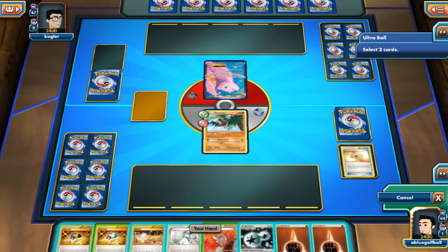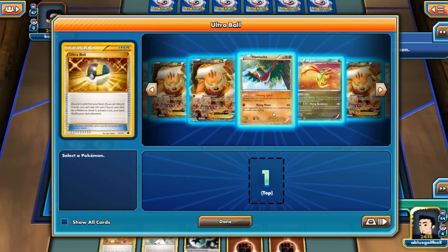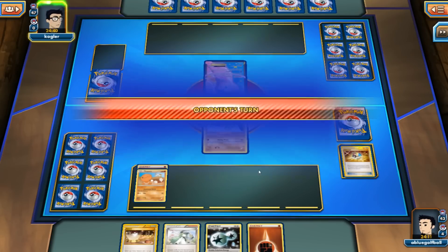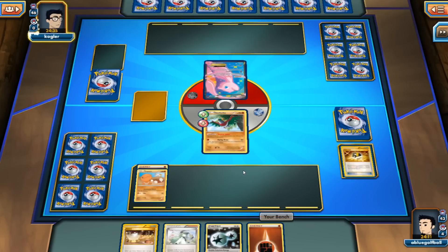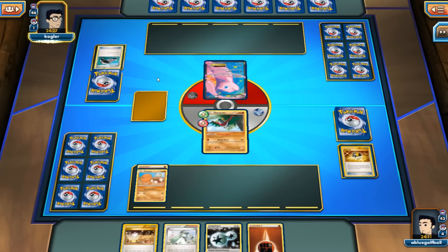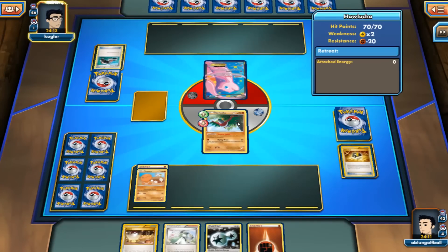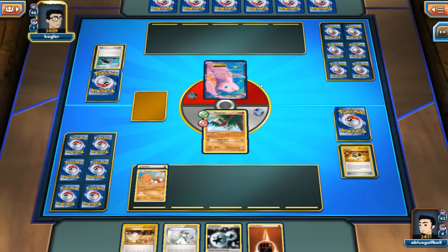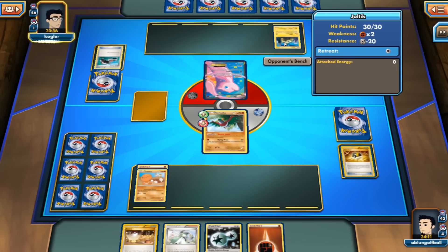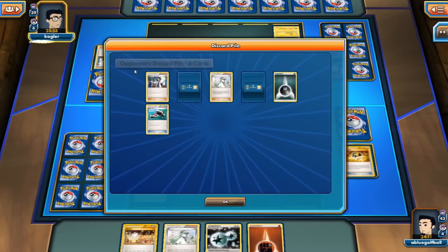We're going to get rid of this Ultra Ball and the other one. We're going to get rid of the Lysandre since there's nothing else to Lysandre. What I really want to do is get the Trapinch going. Since we can't attack on the first turn anyway, we're just going to drop the Energy. In the next turn, if we don't see my opponent do anything else, we'll be playing the Fighting Energy onto the Hawlucha and just hit the Mew for 60. We see a Roller Skates hitting Tails — Kogler missing on that opportunity. There it is, it's a Night March deck — we see the Joltik hit the field and a Professor Sycamore discarding Pumpkaboo and a Lampent.